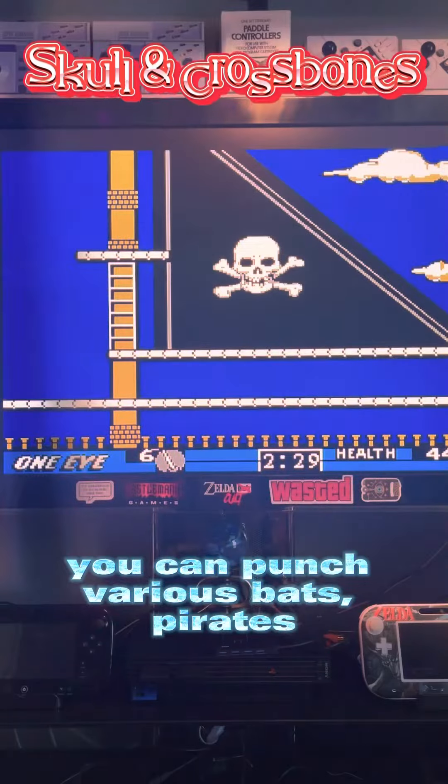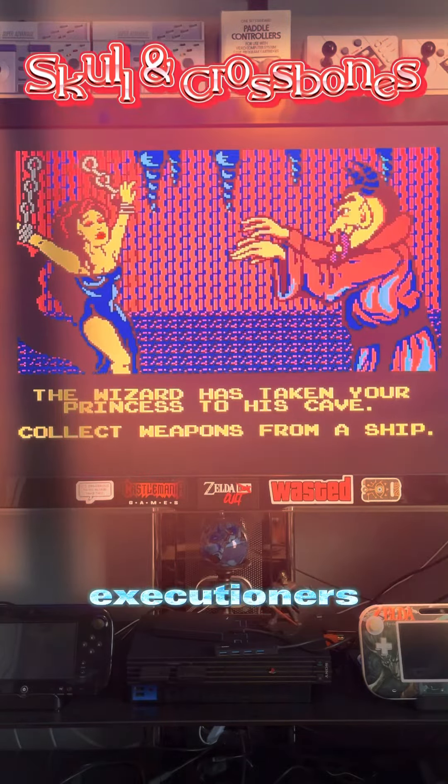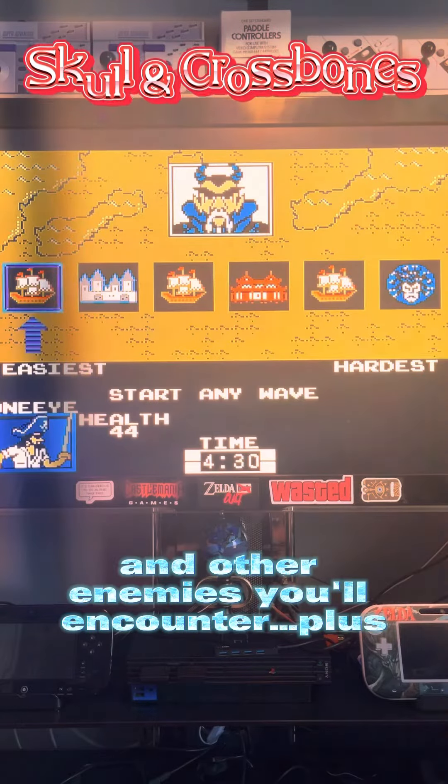You can punch various bats, pirates, zombies, archers, mace swingers, executioners, skeletons, ninjas, and other enemies you'll encounter.